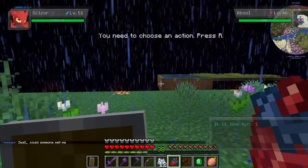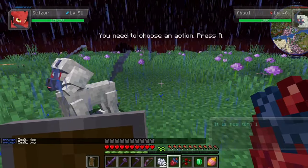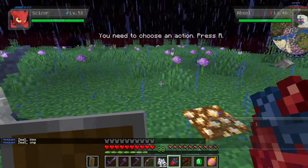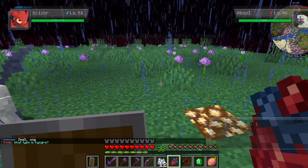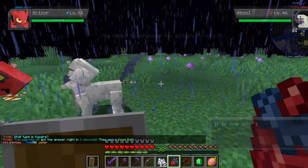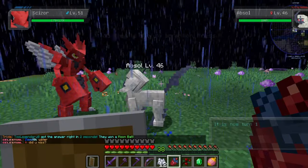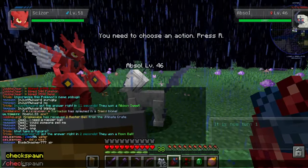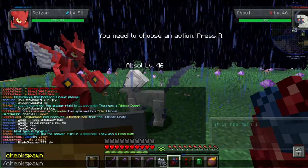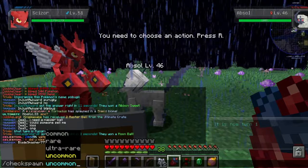This berry can only be dropped by a certain set of Pokémon. We have one right here that I'm in battle with. Those Pokémon are Absol, Sableye, Dino, Scraggy, Zorua, Pancham, Impident, Moropiku, and Nicket. A great way to find out what Pokémon spawn where — I made myself a little spawn island. If you guys want a video on that, leave a comment and I can work on that next.